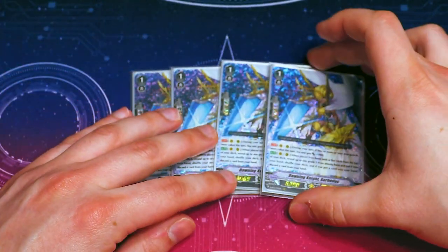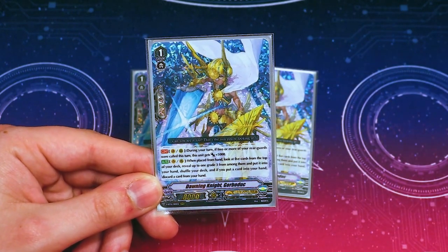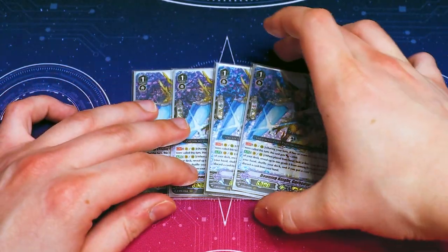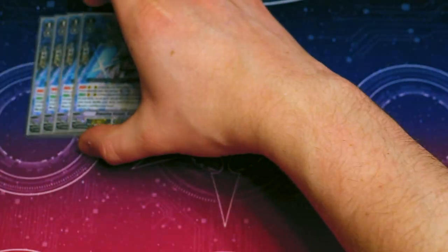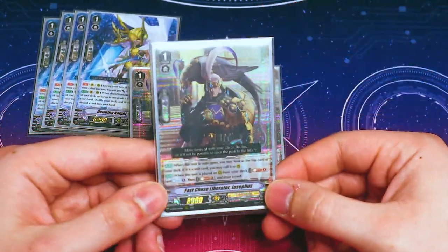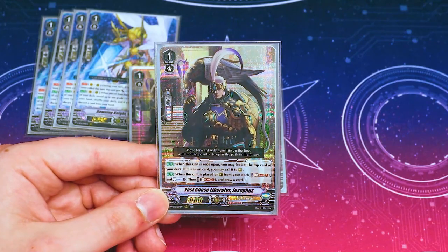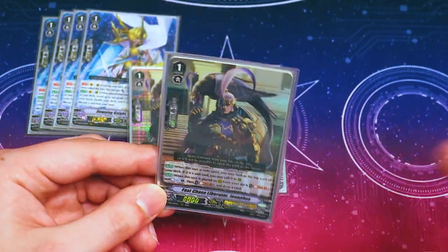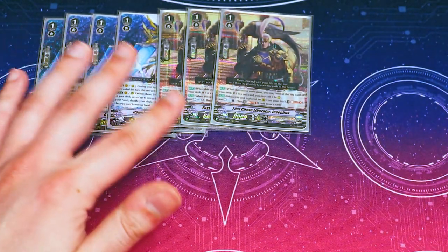Going into grade ones: like most premium decks, we're running four copies of Gorberduck. When you call two or more things it gets 5k when placed from hand. You look at the top five, grab a grade three, add it to hand, shuffle, and if you added something you discard. Because it's placed from hand, you can use it with Mach Slash even during the battle phase. It's also a great ride target. We're also running three copies of Liberator Josefus. When another unit is ridden on top of this, you can look at the top card and choose to call it or leave it on top. The second skill — when it's called from the deck, you can Soulblast one to countercharge, and Soulblast one to draw. You can do both, or just one. It's really good because Gurgit, Prominence Core, and Fallon all call from the deck.